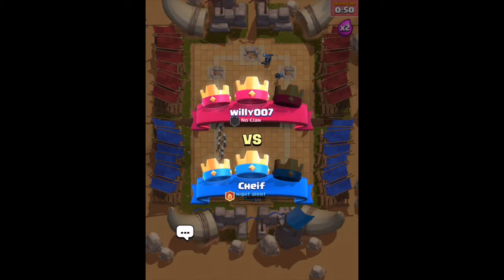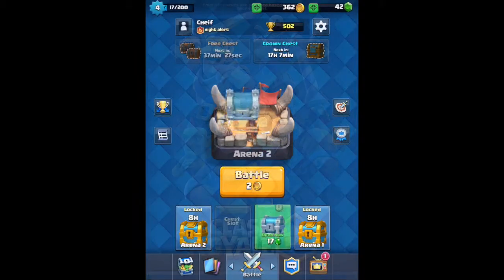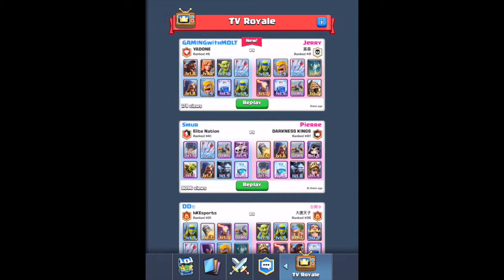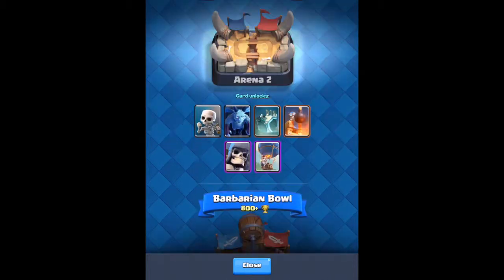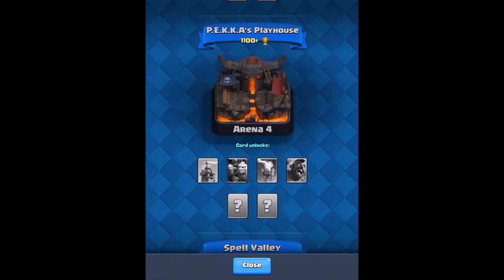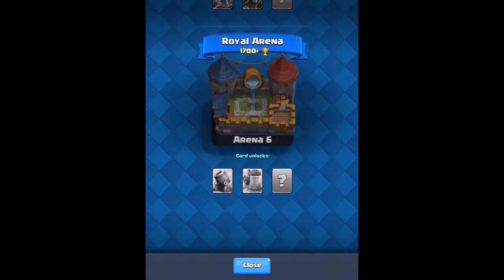I got a silver chest from winning. Once you run out of chest slots you can still win trophies, which is how you unlock new arenas. You need over 400 trophies for Arena Two, 800 for Arena Three, 1100 for Arena Four, 1400 for Arena Five, and 1700 for Arena Six.